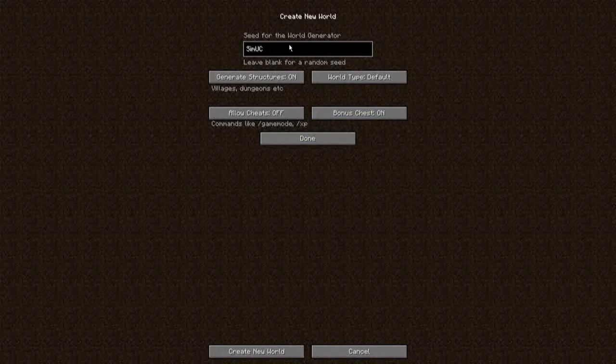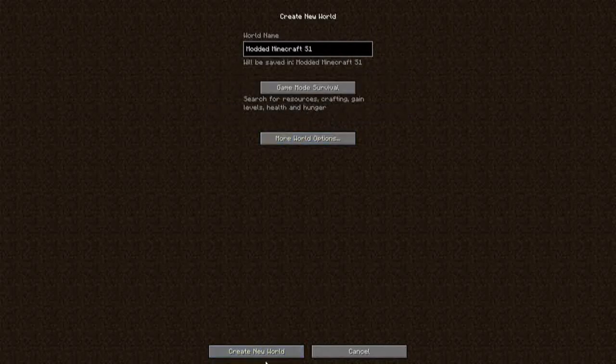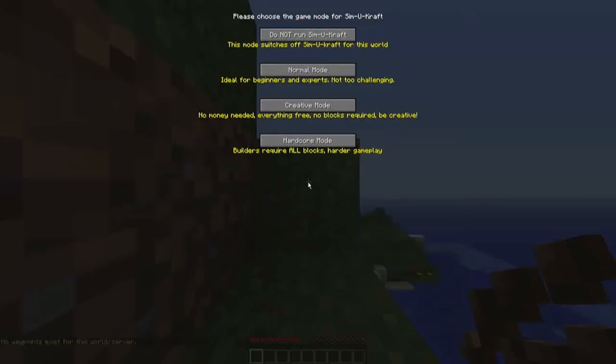I'm going to spell it the way the mod isn't spelled because it's spelled with a K for craft. Now just a brief overview of SimuCraft. SimuCraft is a mod where you as a player control these NPCs which can build for you, they can farm for you, they can mine for you, they can guard places for you, they can kill stuff. So we're going to be using that as one of the main series things.